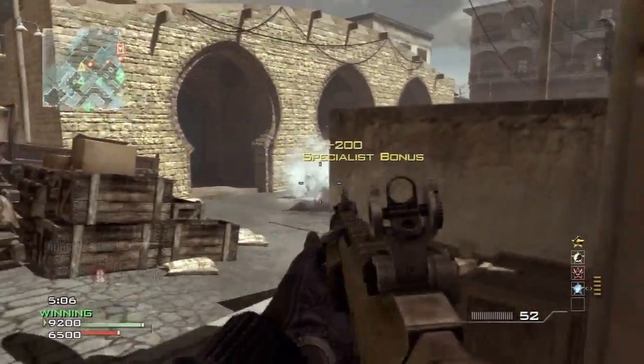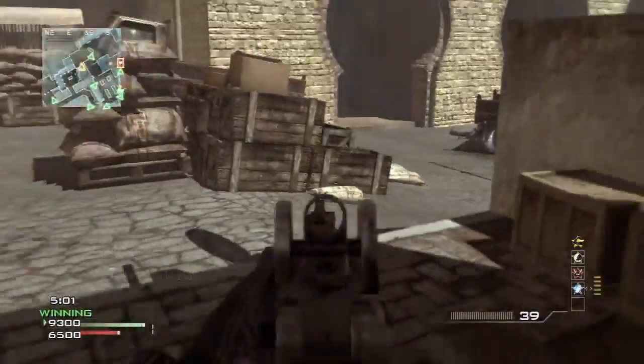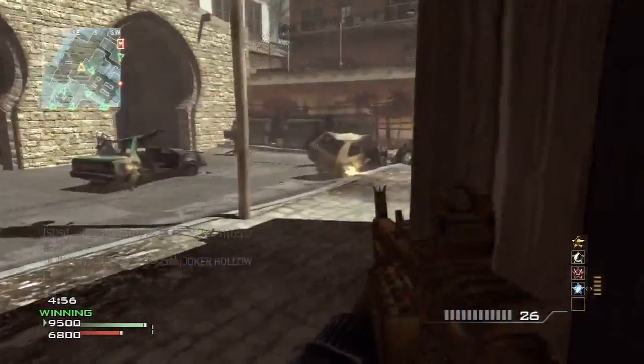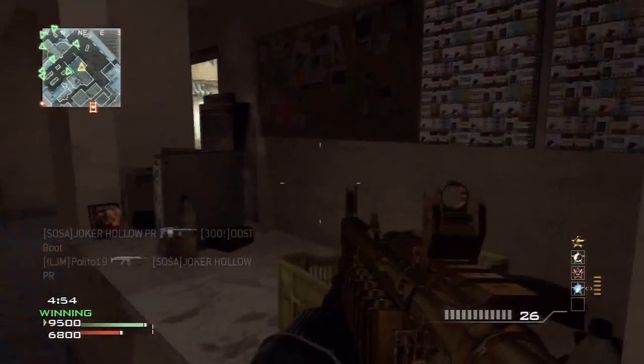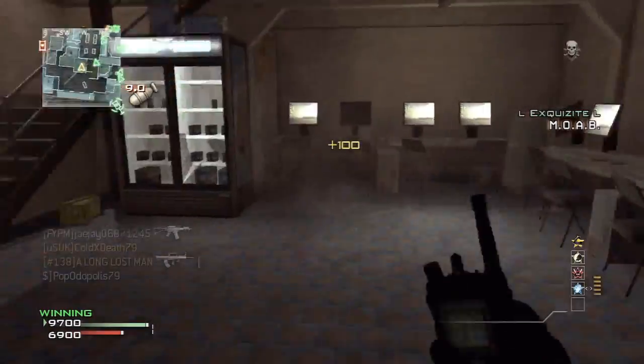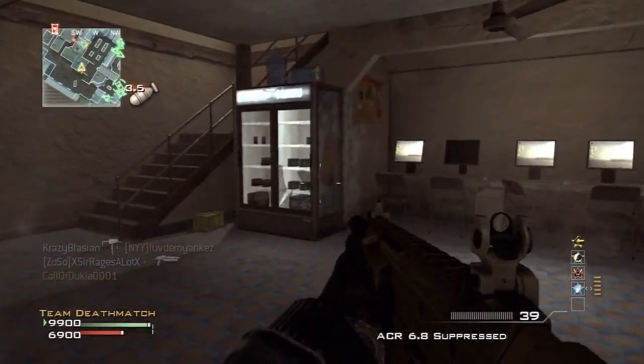The one reason that makes the shotguns not as good as they should be in this game is the spread — the inconsistency of the spread when you shoot a shotgun. Every time you shoot, the spread is going to be different. So one time you could shoot a guy from a certain range, at the same exact place in the body, and get a kill. Then you'll do it again five seconds later and you'll get a hit marker. That's really what makes the shotguns not as good as they should be.